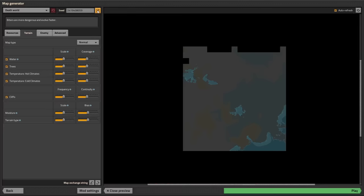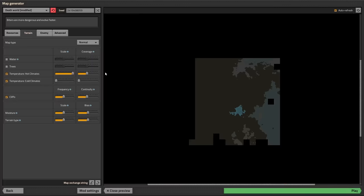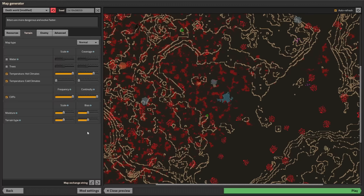How can I make this as fun as possible? How about no water, because that means less biters. No trees either, because that means less pollution, which also means less biters. Last time it was all ice and snow, so let's make it a volcanic hellscape. And maximum cliffs, because I loathe all that is good in this world.